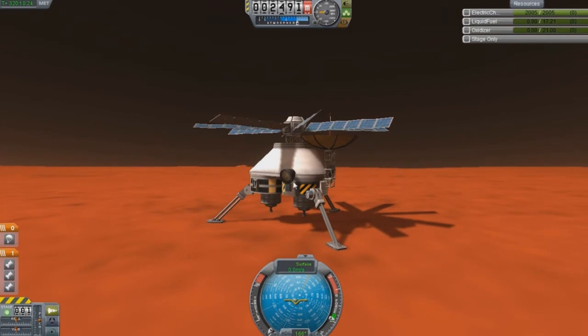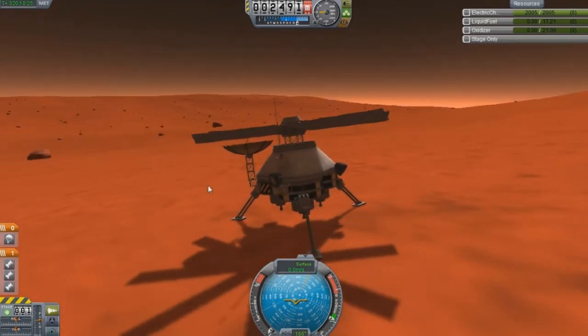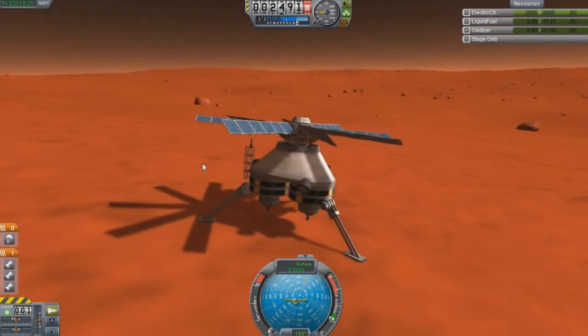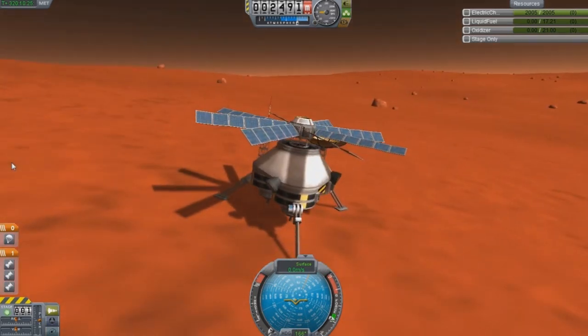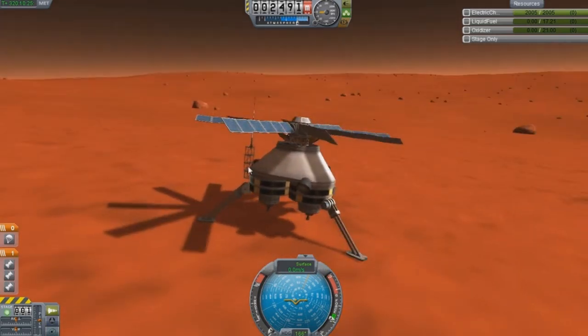I'm not going to change all my efforts and stop everything just to start coming straight here and doing this. I would preferably like to put a space station around Duna. I know a lot of people have talked about it, but it's kind of hard to do considering how far you have to go. I might send the exact same thing over to Eve too, just to kind of get my foot down on Eve.